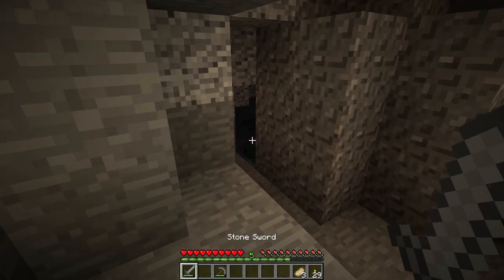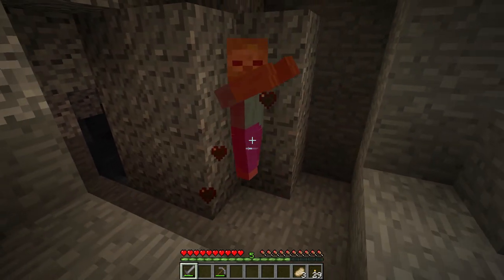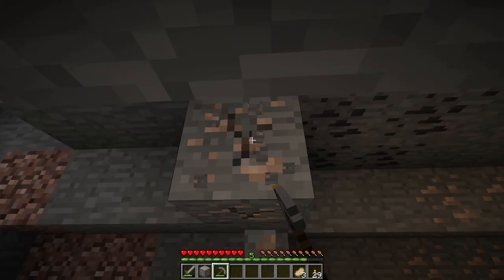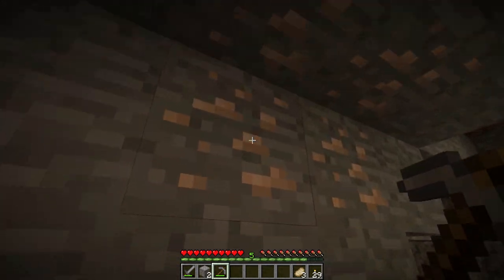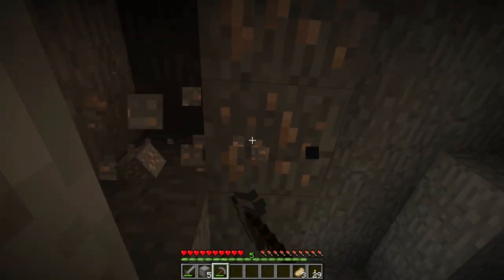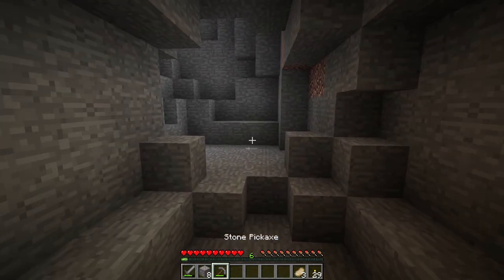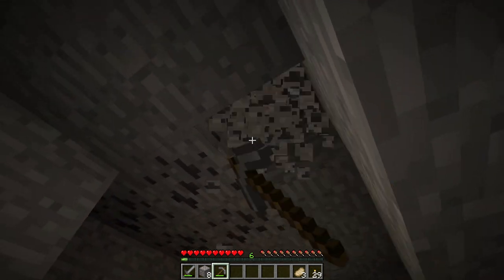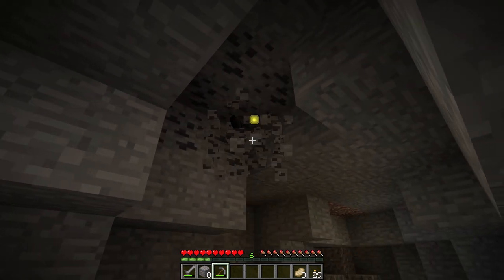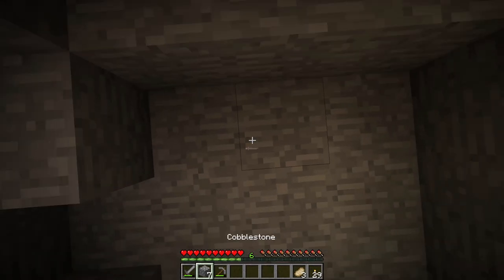We have iron and coal right here — nice. There's a zombie down there coming, so let's deal with him. The way I usually do these caves is that I enter and stick the torches to the right side of the wall, so when I have to find my way out I can always follow the torches to my left. Sometimes I don't do that and just get lost, which is not great.